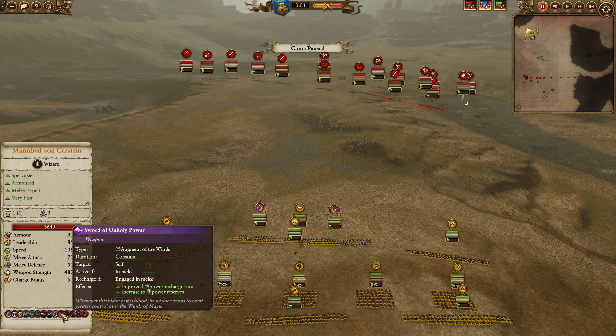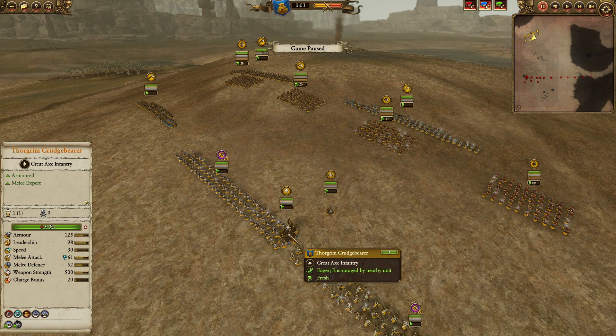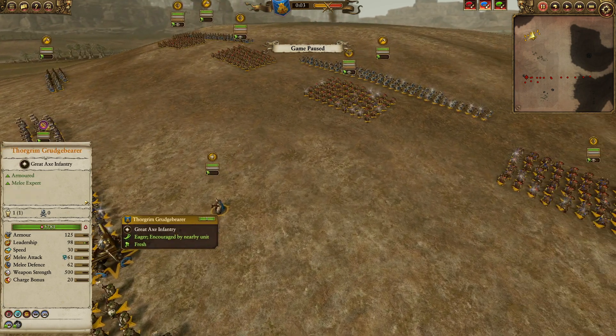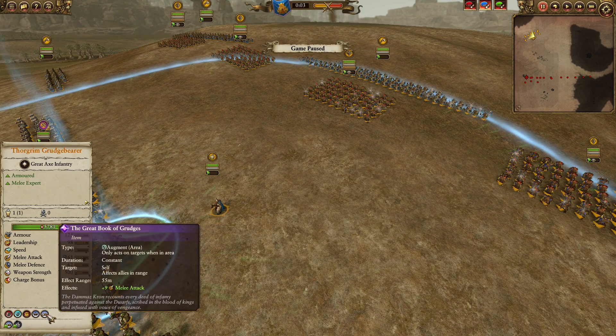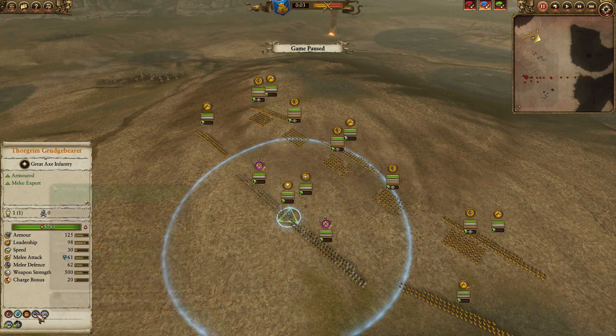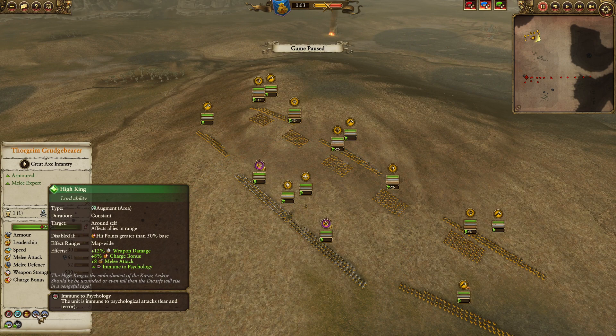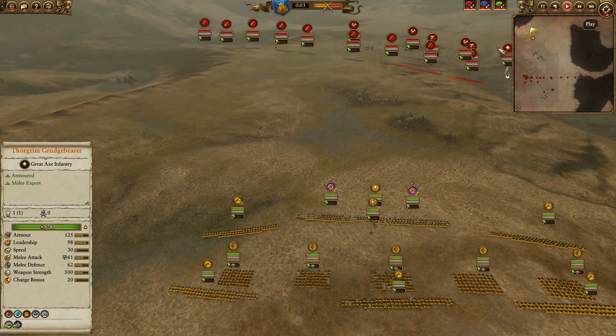The Sword of Unholy Power is super good with Manfred — wherever he's engaging in melee, he's constantly regaining winds of magic reserves as well as the winds of magic regeneration rate. For Thorgrim, I brought the Great Book of Grudges, which is in my opinion the best buff in the game — huge radius and the High King bonus is the icing on the cake. The Runesmith has a Rune of Forging and Hammer of Kadrak's Rock.